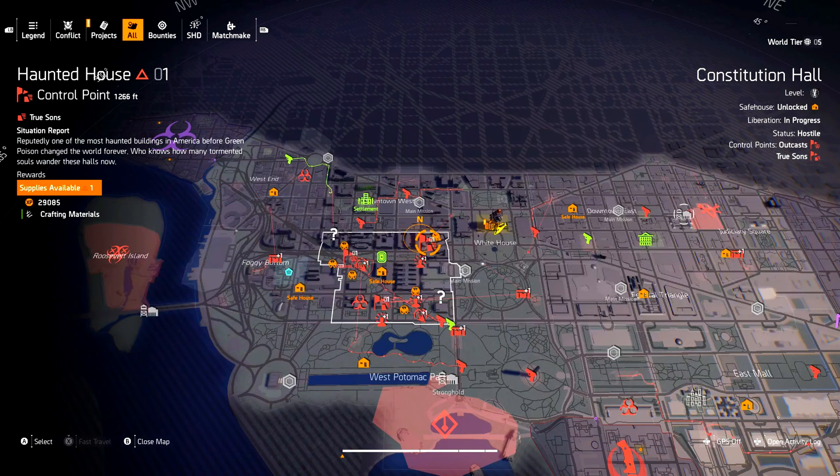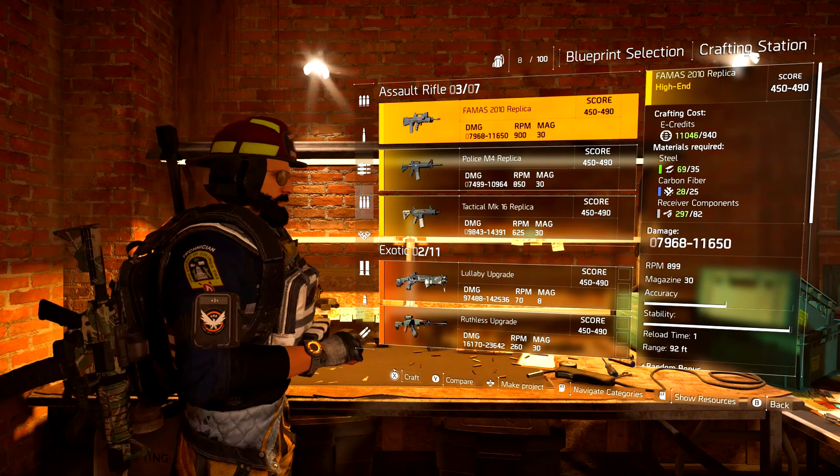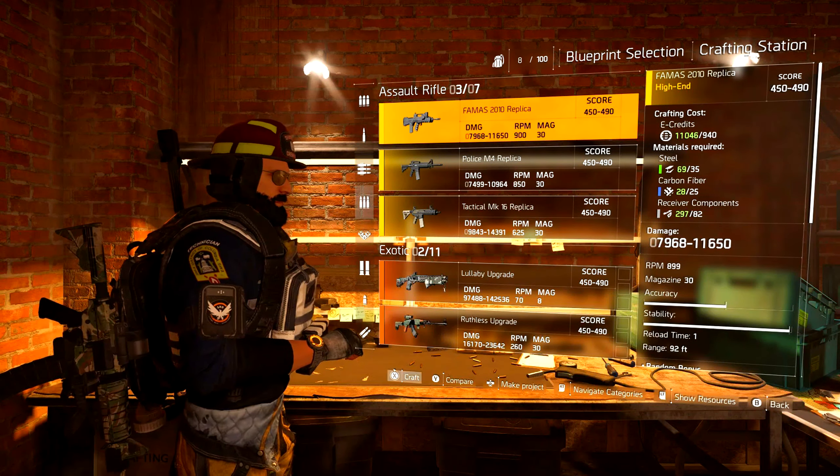Last but not least, and I think this is the most important aspect of getting your gear score up fast: the crafting station and the recalibration system. At the crafting station I craft a lot of the FAMAS and the police M4. With my crafting station ranked up to world tier 5, any weapon I craft gives me a gear score of 450 to 490. One of the first M4s I crafted gave me a 487 gear score. Just keep in mind this method does consume a lot of materials — mainly steel and carbon fiber.